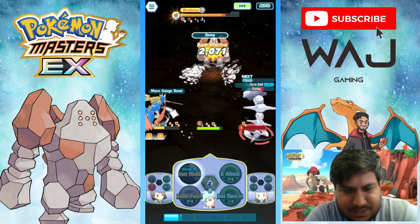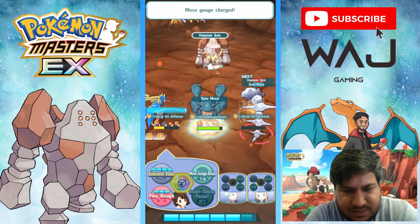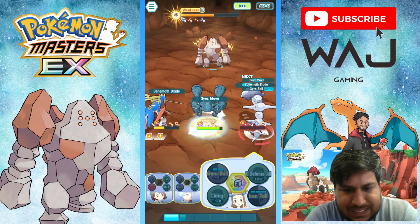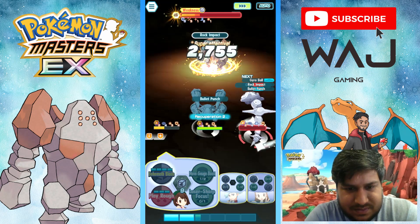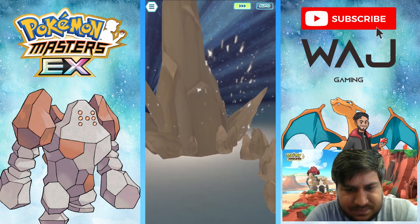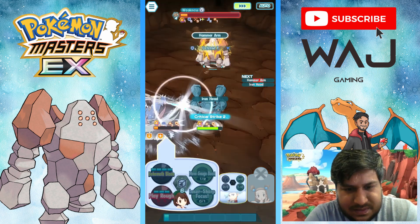I think we can take it down. Let's get another sync move and then Behemoth Blade — we've got Endurance on Steelix so that's okay, he survived. 8K — he's about to get us. Let's use Behemoth Blade again and then another clang, but Steelix will go down. I think this team will do it, and then we'll just do another run for Sinnoh pairs.